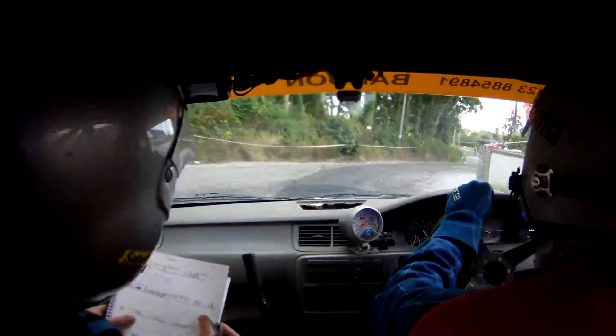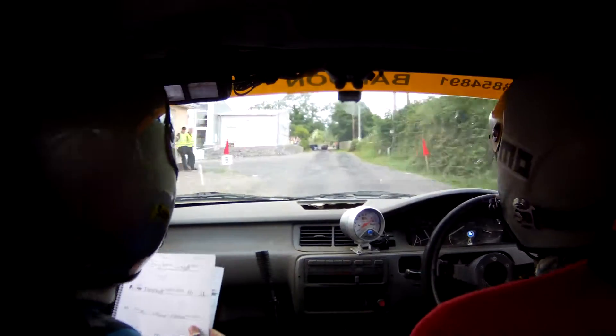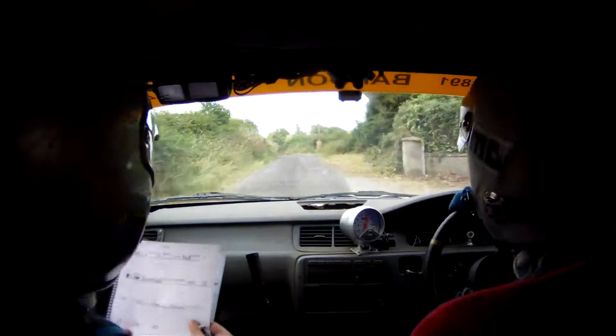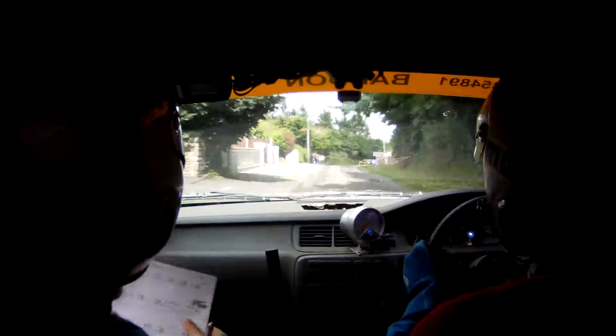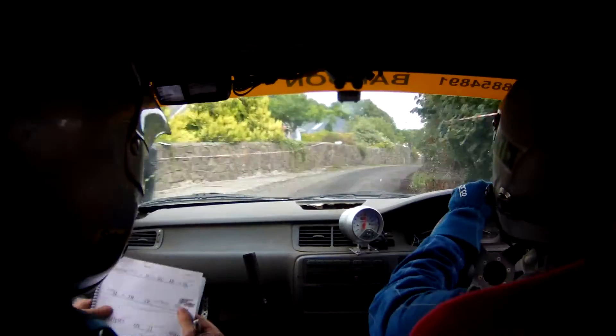60. 2 left. 80. Fast 3 right over crest. 130 down over bumps. Chicane right entry. 3 left. Then 3 right. 80. Care 2 left into crest. Fast. Into 3 right. 170 down the middle. Turn fast 5 right. Bale outside. And 3 left. And 3 left. 40.